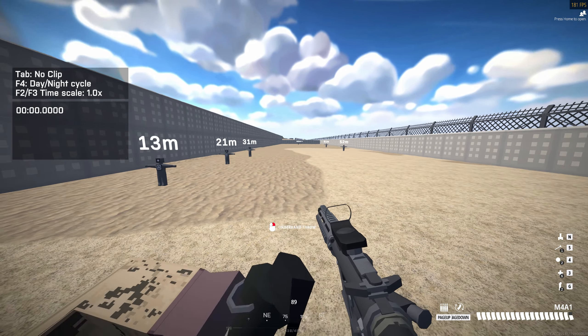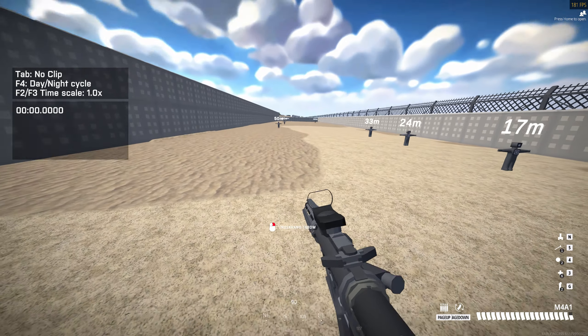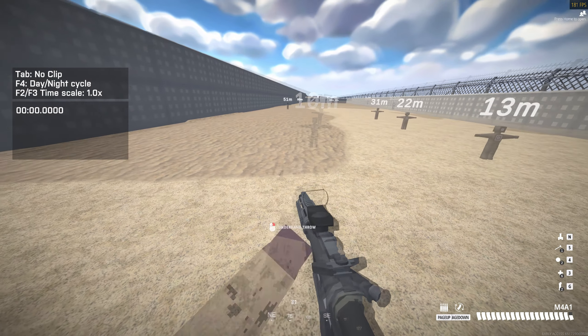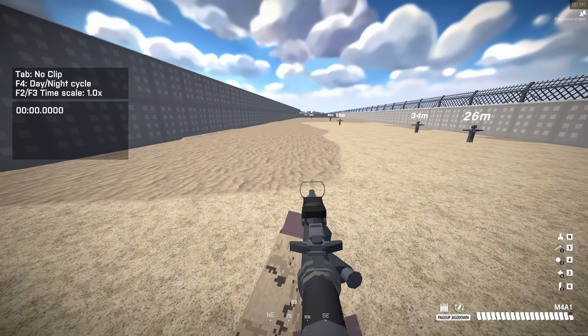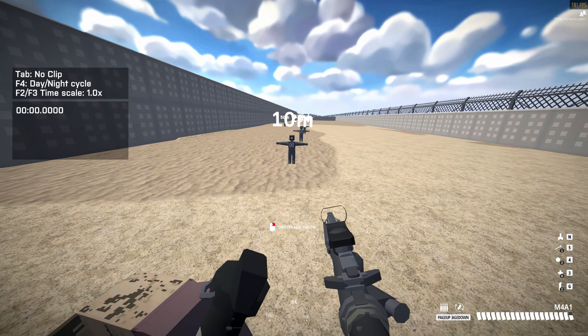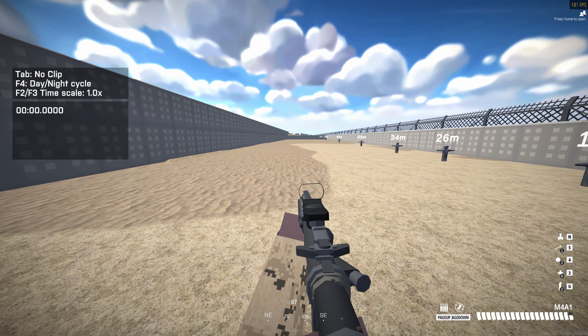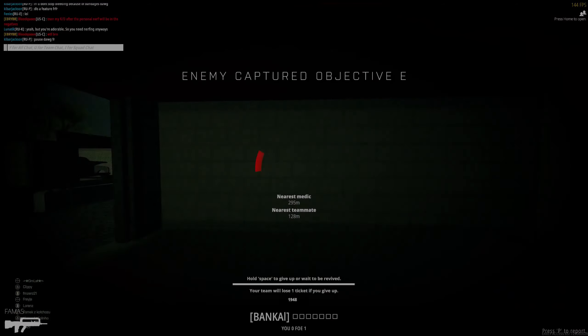Flashbangs deal almost no damage but instead blind anyone looking their way upon detonation. The duration of this effect is unreliable however. If it's right next to you, it lasts several seconds, but it wears off almost instantly past perhaps 10m and has zero effect past 20m. Flashbangs can also be avoided by quickly looking away when they detonate. I consider flashbangs unreliable — the only feedback you get is a hit marker, but that doesn't tell you how long they're blind for. You'll find yourself entering a room and getting shot down because the flash only applied a small effect. Frag grenades offer a more reliable way to clear rooms as the opponent gets less counterplay.